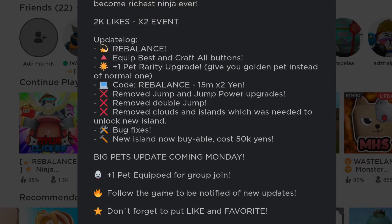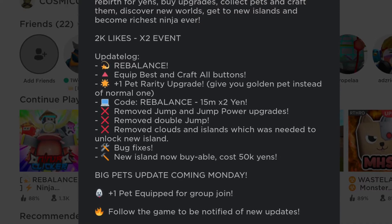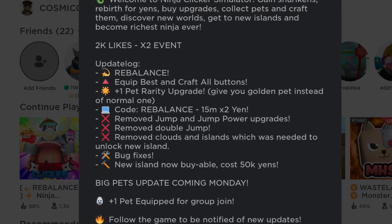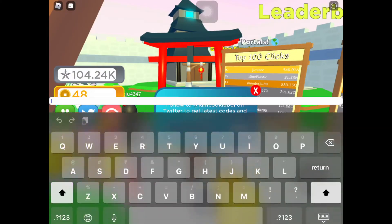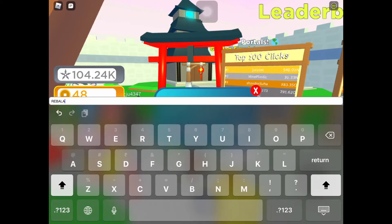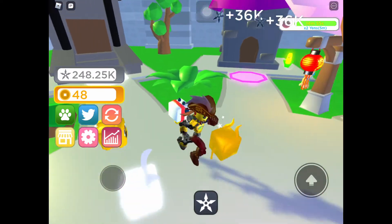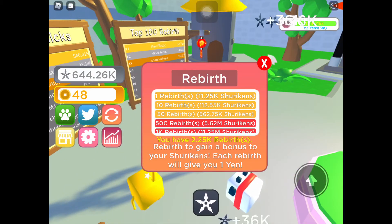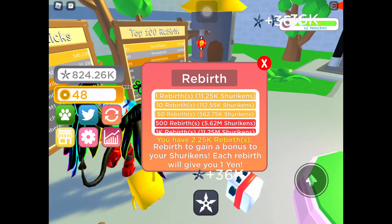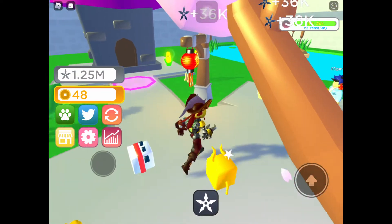I was literally grinding like crazy and the game just updated — rebalance, equip best, craft all button, plus one pet ready upgrade, new codes. Let me use the code really quick: the rebalance code — BAM. Now grinding will be easier because I have 2x yen. It'll still take some time but the 2x yen helps. I'll grind a bunch more — see you guys in a bit.